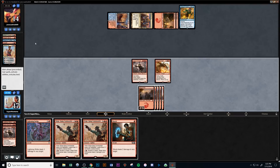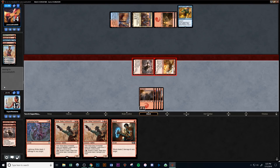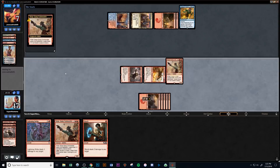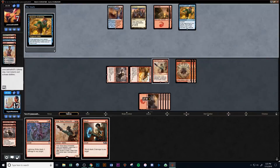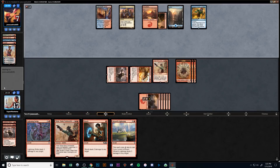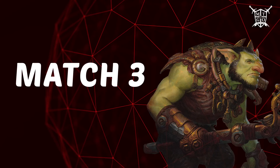They go for Kumena's Awakening, an interesting card, but at this point in the match it's kind of over. We're doing a bunch of damage. They really need a way to destroy our creatures, but we just continue to go wide. If they had a Sweltering Suns that would be great, but it doesn't look like they have it. They hit a land drop and go for a Magma Spray on the Commander, which is very good, but at the end of the match they can't really do much. Let's get into match 3.